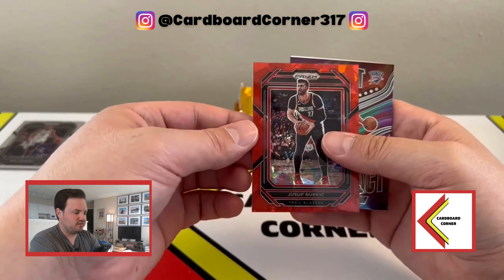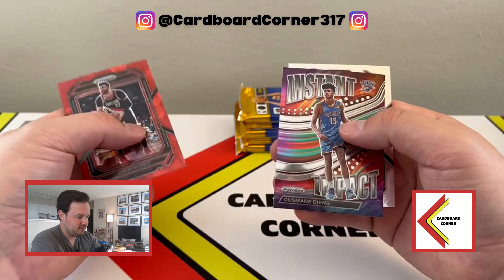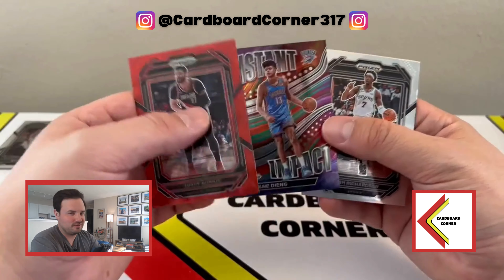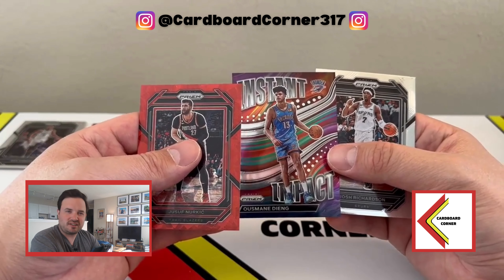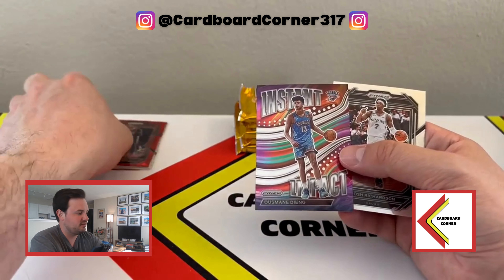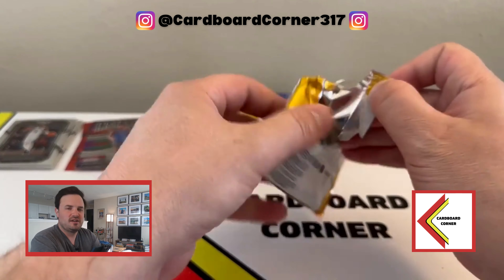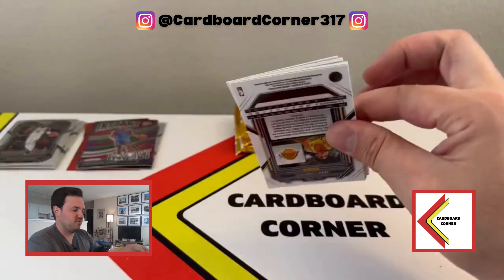Vince Carter, then Nurkic — color match, baby. Not big money at all. Usmani Dieng on the instant impact insert. These are always so busy. I don't love them. Last year's greens and silvers did look really cool, but just very busy design on those. And then our last card is just a base of Josh Richardson. Nothing crazy there in pack one. That just means the big cards are yet to come, right? Gotta think positively here.